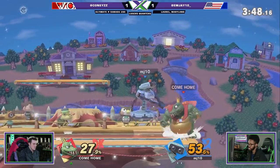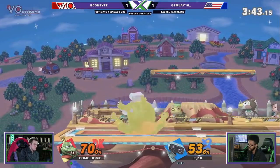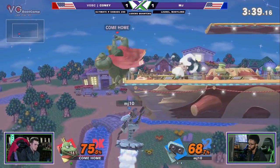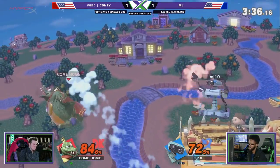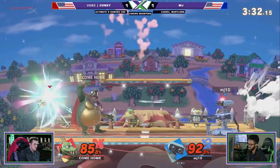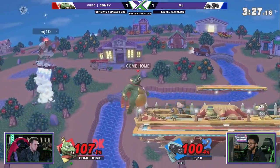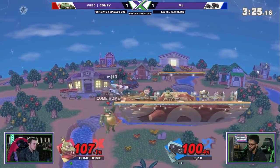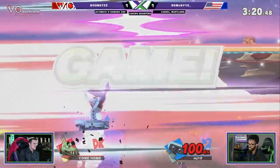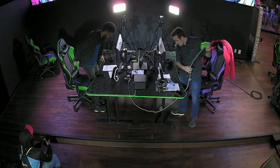Kony is going to have to make some adjustments right now, because MJ is doing everything he wants and it is all working. Good Nair right now to alleviate a bit of that pressure, going deep for it — is he going to make it back? That up B is very, very hard to edge guard from the top. You have to kind of hit it from the side because of the hitbox above it — it outranges most things. The sniper! He did it to him, hit him from deep — and the fist bumps come out.